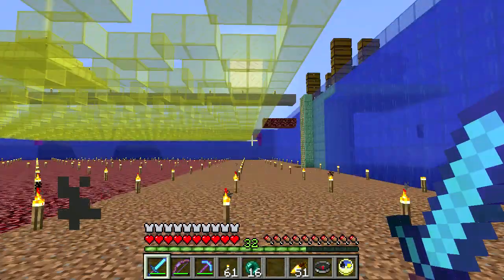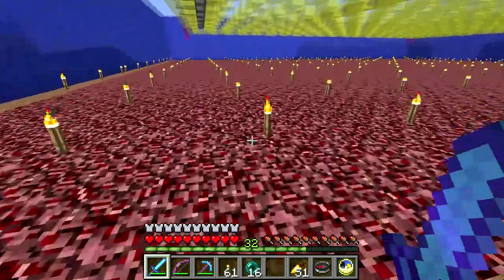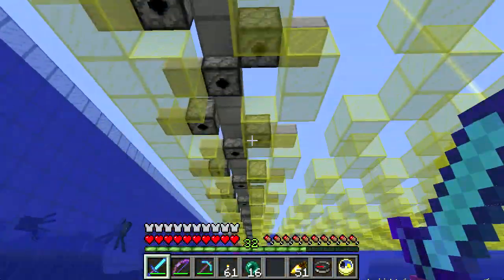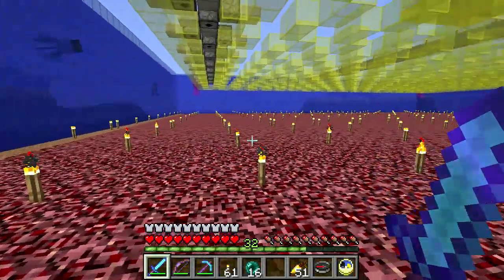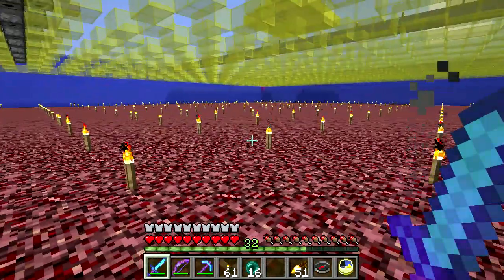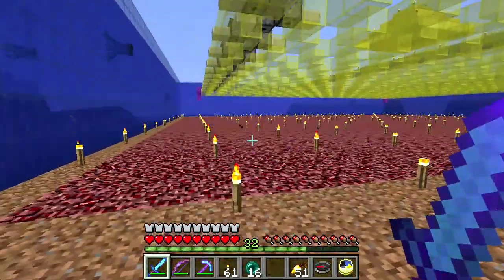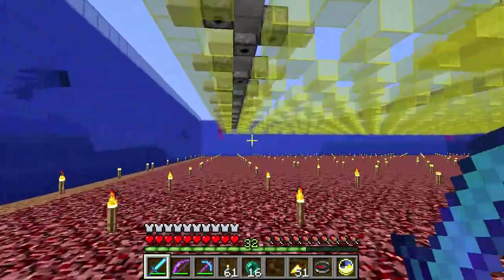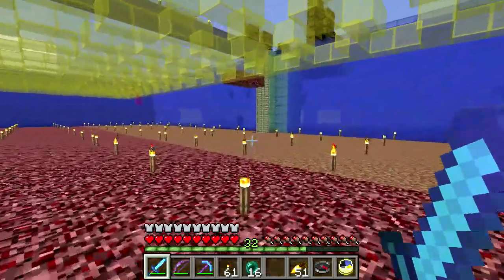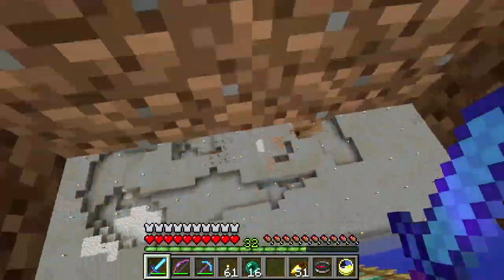The only thing I have to worry about is fence gates are flammable, and if the netherrack next to the fence gates gets ignited - if I install the fence gates and then before I rip out all this netherrack a lightning strike sets some of it on fire - I may end up losing some of my fence gates, or potentially all of them because fire will spread. That's something I'm a little concerned about, so I'm working to get that all taken care of. I think I have the fence gates I need.